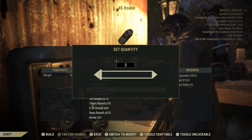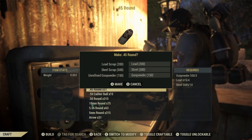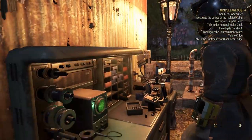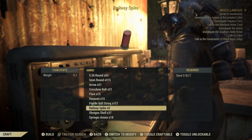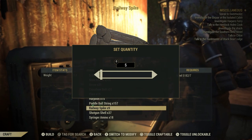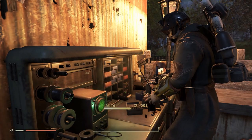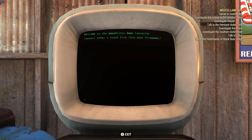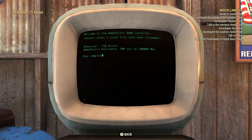Then go to the Tinker's Workbench and craft the ammo that you want. Another way of making ammo in Fallout 76 is using the Ammo Converter. I advise that if you're going to use it, you craft Railway Spikes as it only requires steel. After you craft the Railway Spikes, exit the Tinker's Workbench, go to your Ammo Converter, sell the Railway Spikes, and use the Ammo Points to buy the desired ammo that you want.